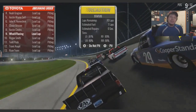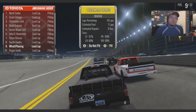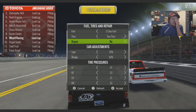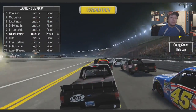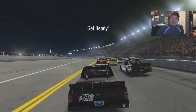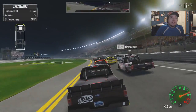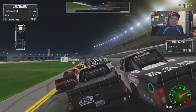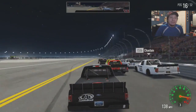Caution's out, everybody's pitting — that throws a monkey wrench in everything. Let's just pit, we're going to take two tires. I'm not going to risk taking four and losing 20-30 spots. We'll just see what this pit stop brings us. We're going to be starting 17th, so we lost eight spots. I figured so. The green flag's back out again — we have six laps left to go, no more fuel worries.